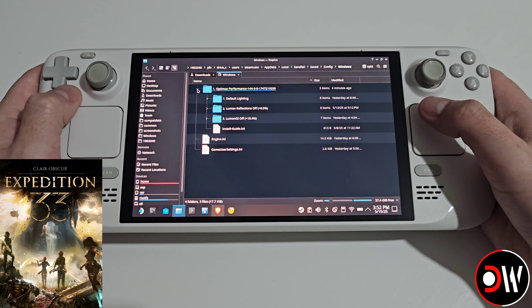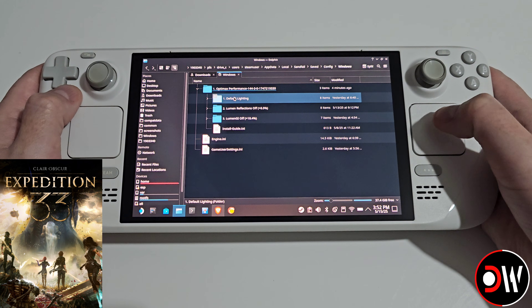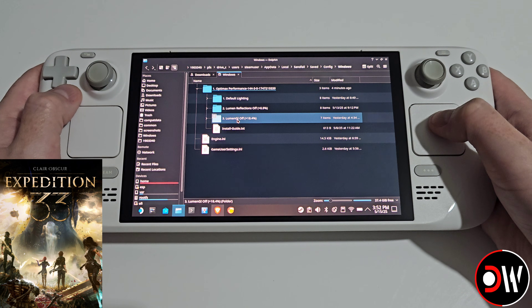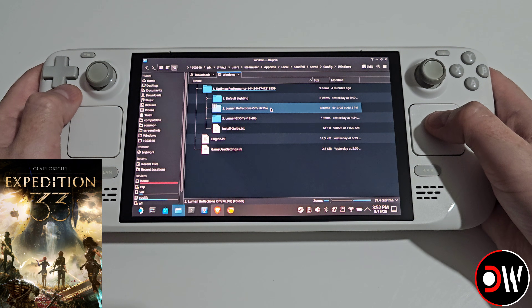If we open this folder we can see there are three choices: Default Lighting, Lumen Reflections Off, and Lumen GI Off. These will change the appearance of the game, but you may get performance increases in line with the listed percentage values.